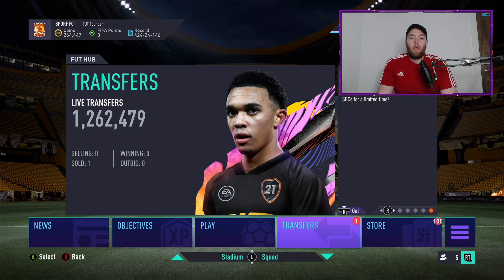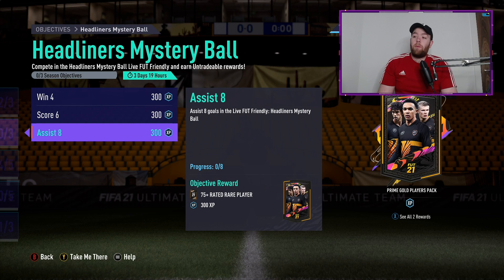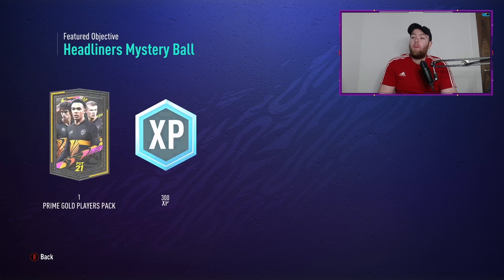Let's take a look at that 6pm content — it's really only an objective that came out: the Headliners Mystery Ball. You need to win by scoring in six separate matches and assist eight goals, so it's six games in Mystery Ball. Complete it and you get three 75-plus rated rare player packs and a prime gold players pack as well.